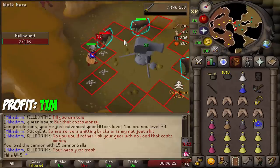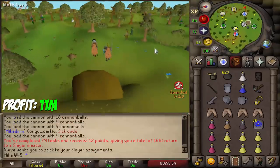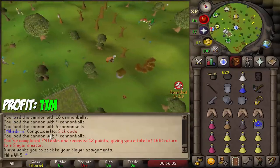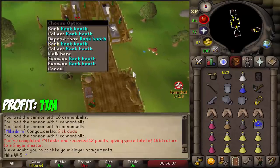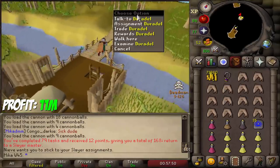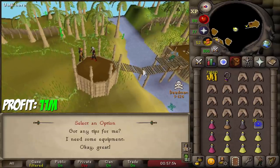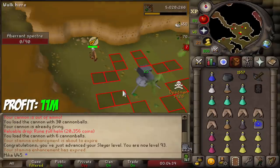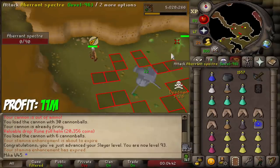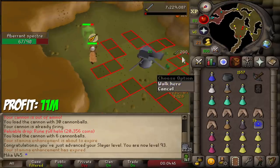Got a pretty sketchy moment a bit earlier but still enjoying slayer. Hellhound task completed for a grand total of 0 gold. We're going to grab the 80th task in a row from Duradel because he's going to give us more points. Duradel gives us Abbey Specs — let's go ahead and do those. 93 slayer accomplished! Currently on the 80th task in a row, which is kind of cool.